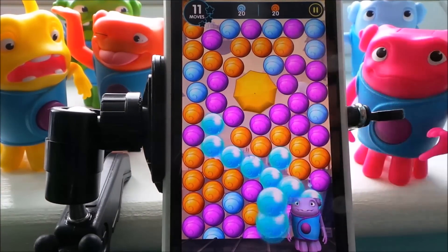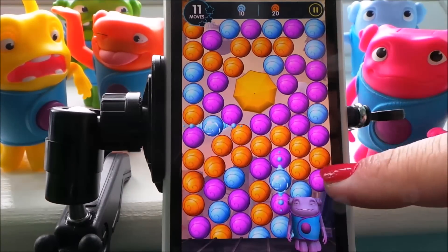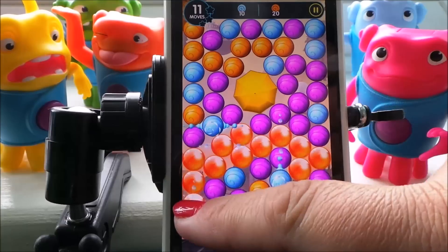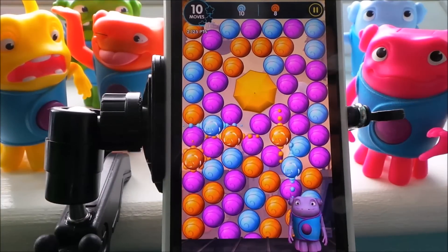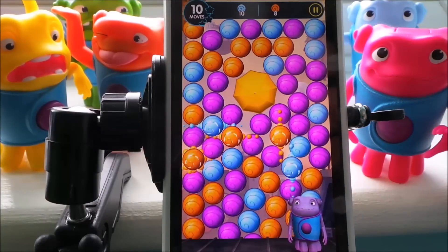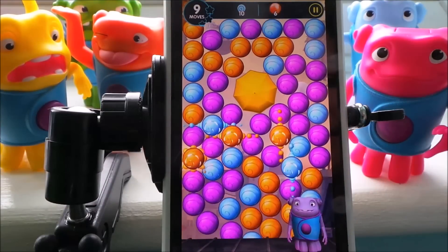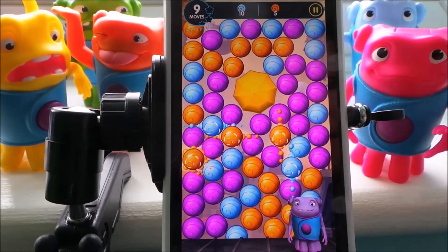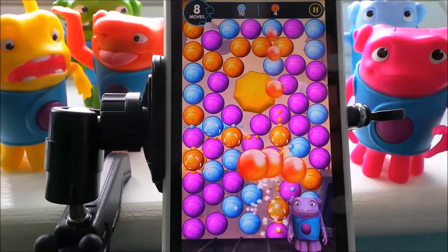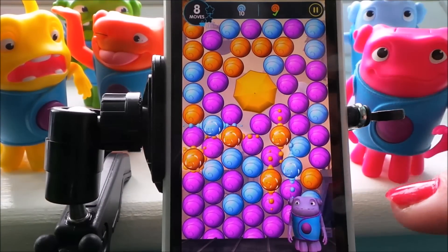Oops, Leo has to move out of the way — he's looking quite happy! So let's go for some more orange. We'll do the orange now because we did the blue just a moment ago. There are some exploding ones but they need to marry up, so that's not really going to work. Oh, we can do these three here. Oops, we've got eight moves left, so we need to crack on.